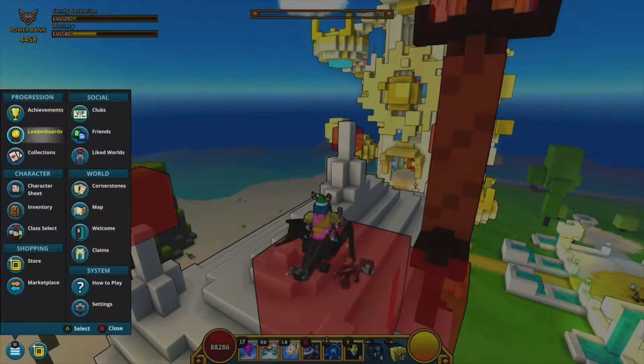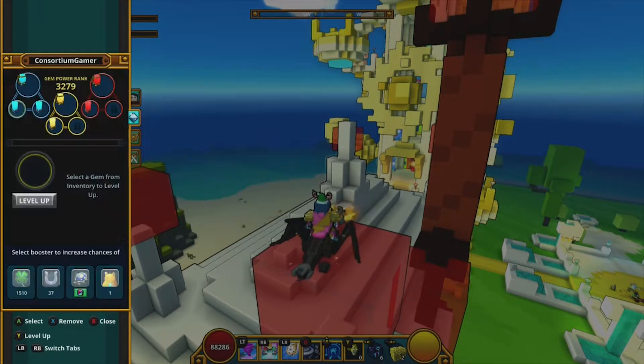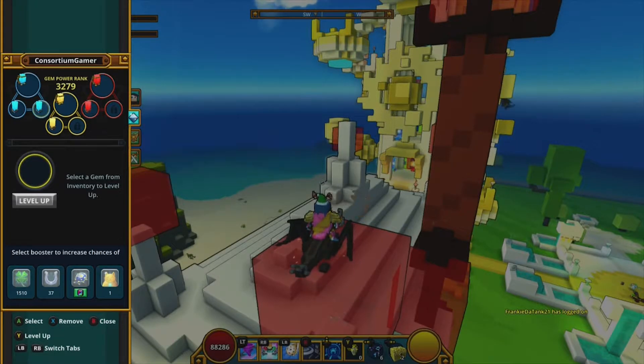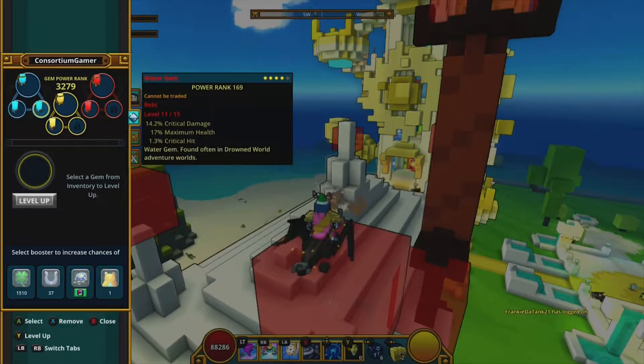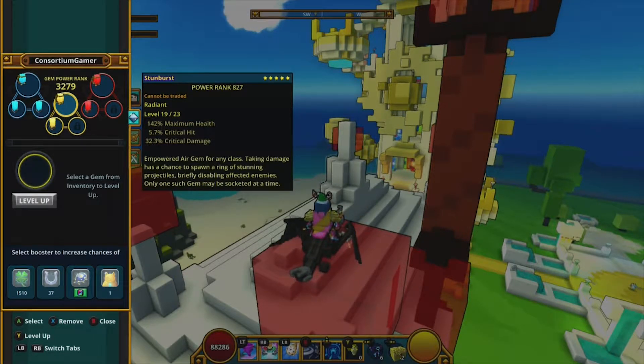To get to the gem screen, go into your character sheet, go down one, and you'll find your gem section. The first slot you unlock is the lower-level blue, then it goes to the yellow, then the red, then you unlock the empowered slots, and then you start unlocking the second slots of the lower gems — whatever they're called.